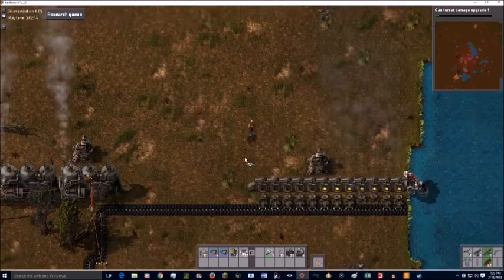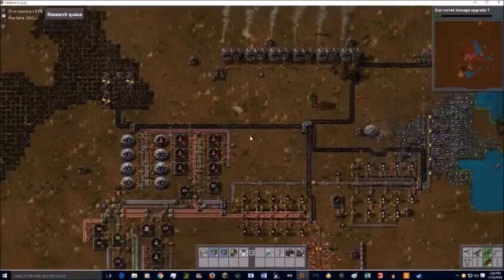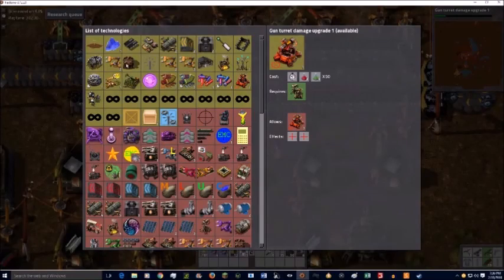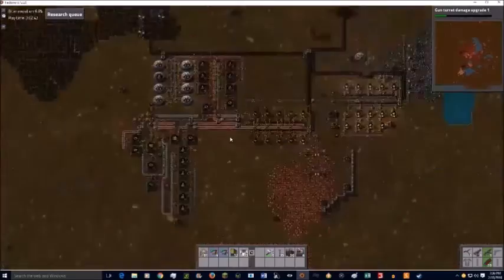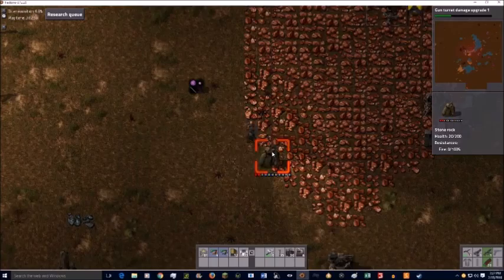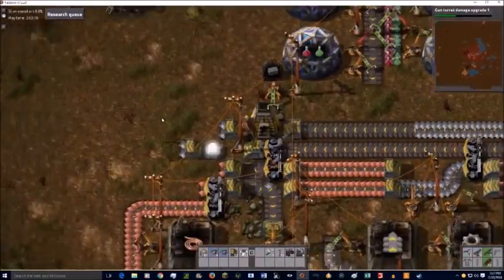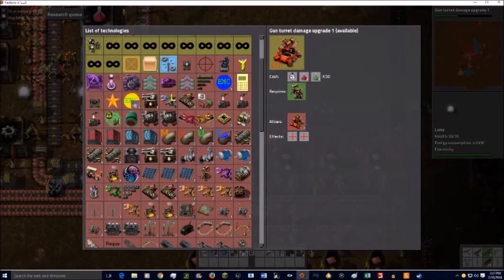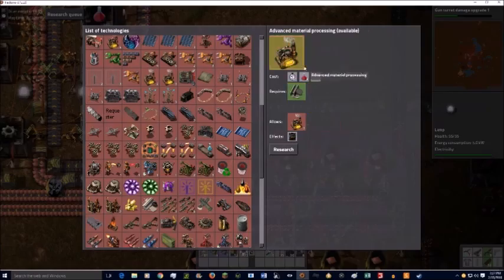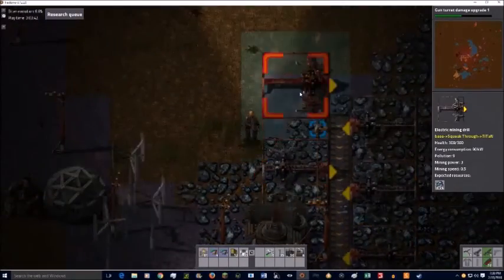The only problem with the Research Queue mod is it doesn't account for how much actual research each item takes, and it automatically does everything sequentially before what you want to research, which can sometimes cause a problem. I do decide to finally get Gates researched, because once we get probably blue science production going, I either want all the basic components being made at other stations, or we need this base to be highly militarized.